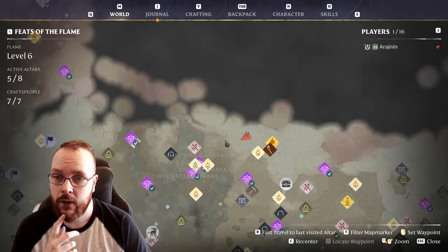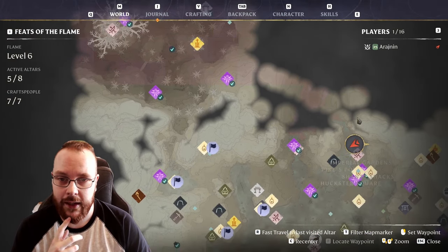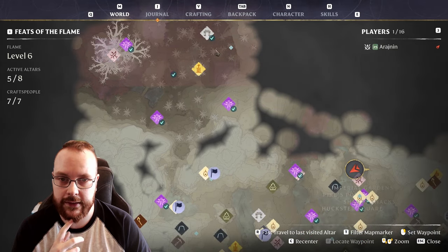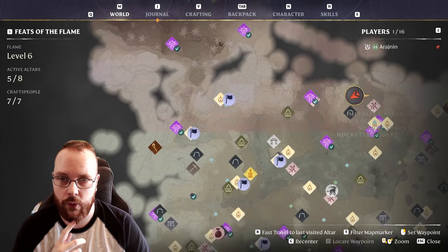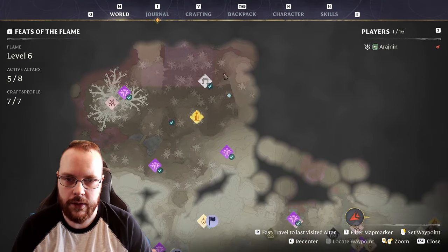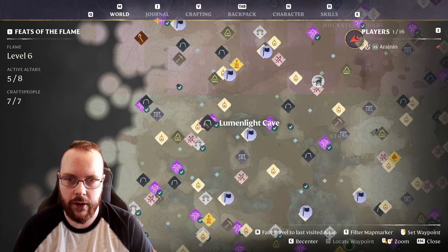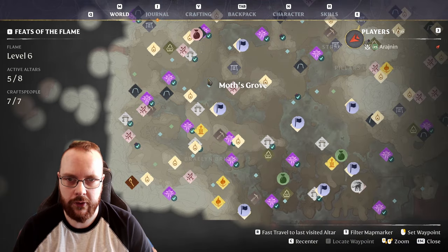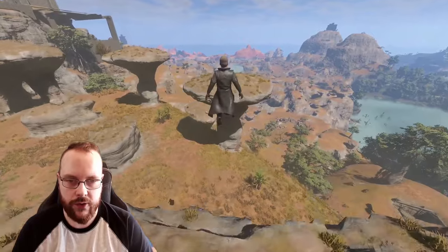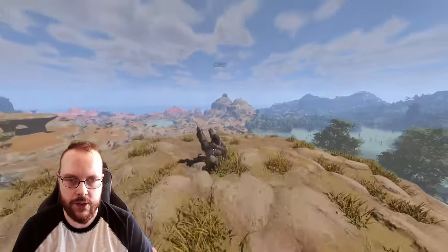I did finally update my graphics drivers, but it does not fix this issue with the red pouring down, whatever is happening here. I thought it fixed the issue a little bit, but there's something weird going on. It only affects the top half of the map. Strange stuff is going on, but hopefully it will be fixed soon with the update.